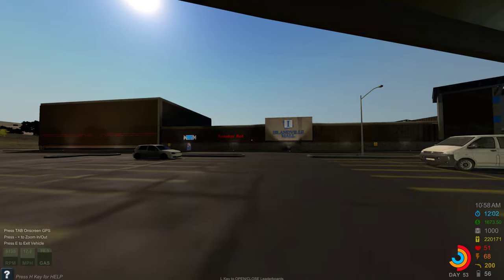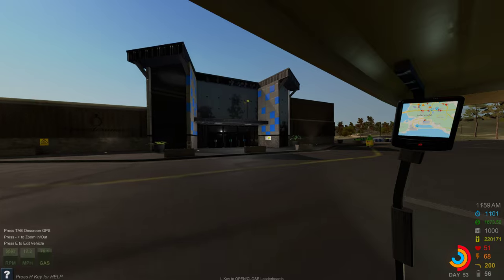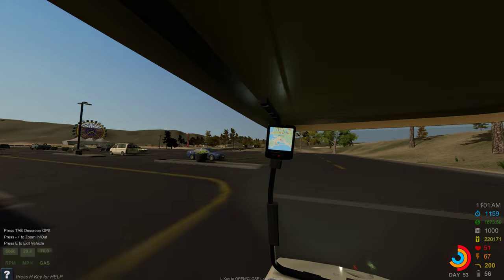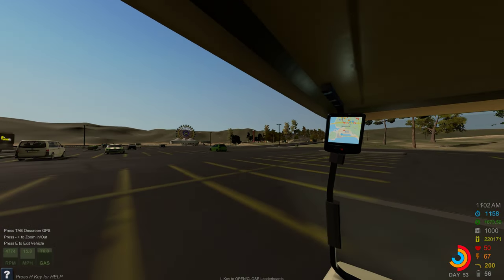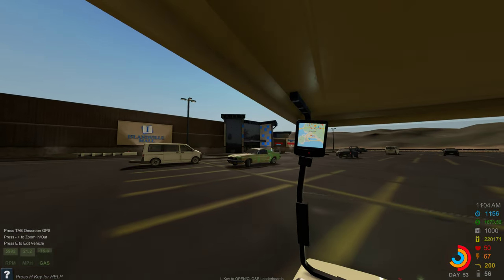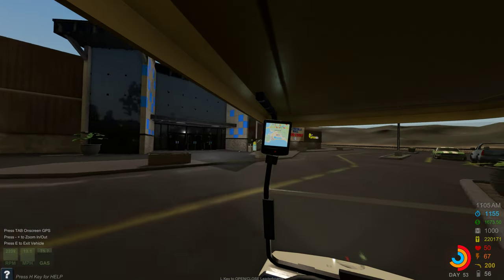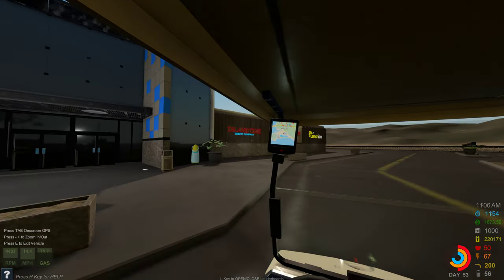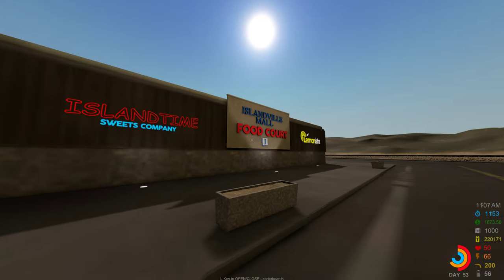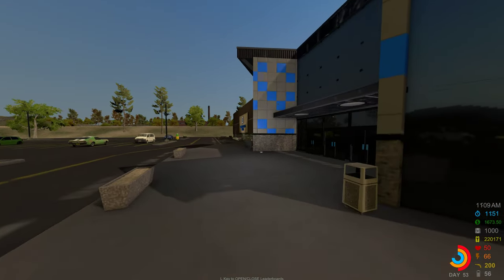The Islandville Mall — Sneaker Bot, Candy Crazy — shiny mall at the start. There's a whole parking lot, and there's the fair, the carnival, over there. I'm just going to park right here since there are no laws. Islandville Sweets Company, Islandville Mall, Food Court, Lemonista — okay, let's go in.